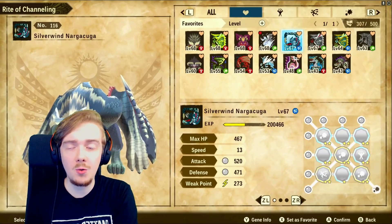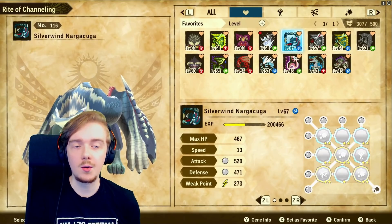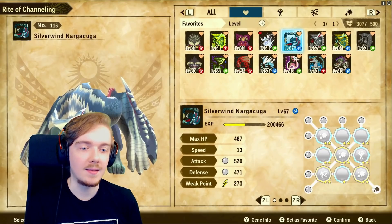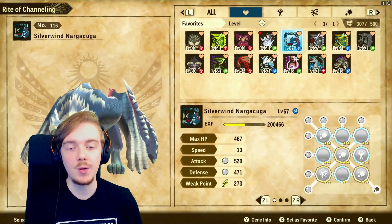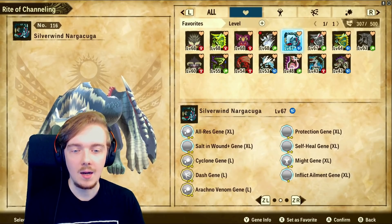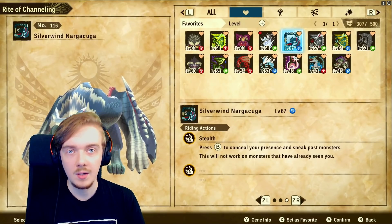We already did my Naga Gonte build, who is super tanky and super strong in PvP and PvE, but Silverwind Naga Kuga is a monster that most people will probably have on their team — and if they don't, they're missing out. Silverwind is basically the strongest form of Naga Kuga, and Naga Kuga is the only monster in the game with the stealth ability, which is one of the best abilities in the game for farming quickly and getting through areas with ease.